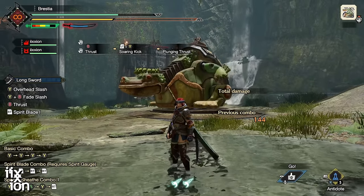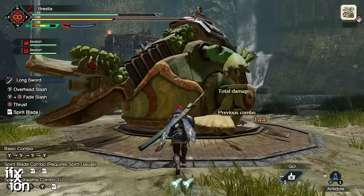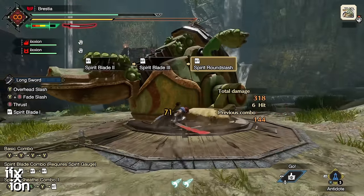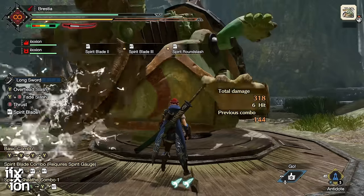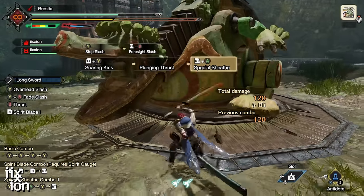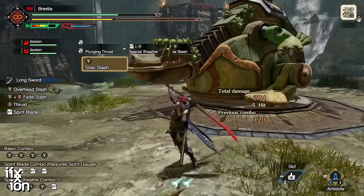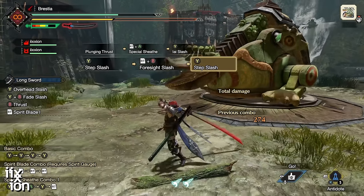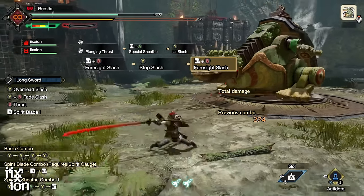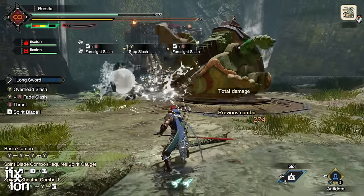It's ridiculous how many different combos there are. The funnest part of playing Longsword is just trying out all the new ways to chain attacks together and create something clever. That covers everything you get right from the start — and if you didn't get anything else for the rest of the game, that would be more than enough. But you will get three more moves as the game progresses.